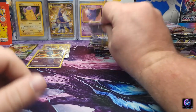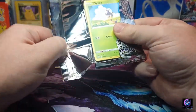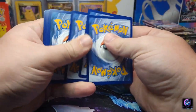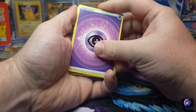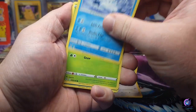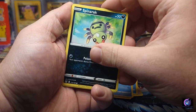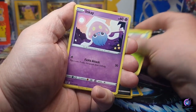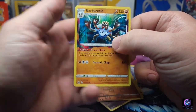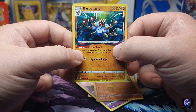My brother went out with me to look for some packs — he was the lucky one, he pulled the alternate art Rhydon. I was like, now I gotta pull something better, I can't let him win. Psychic energy, Cascoon, Abomasnow, Blipbug, Finneon, Spinarak, Paras, with an Inkay, Medicham reverse, and a Barbaracle hollow.